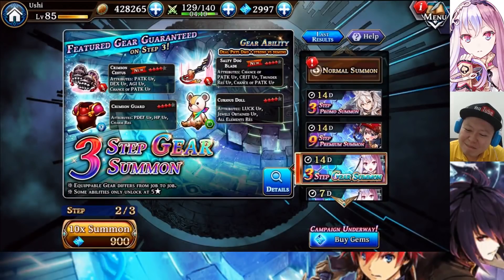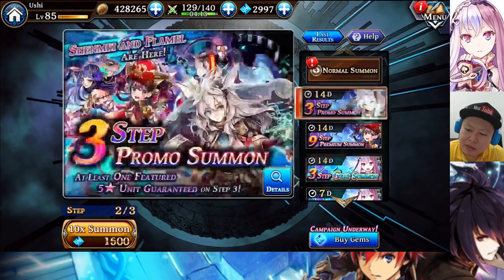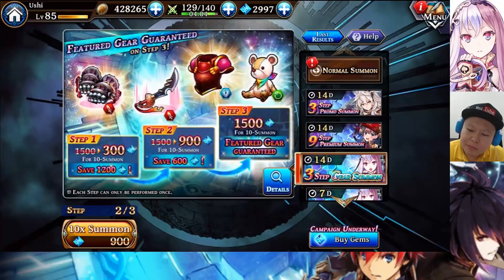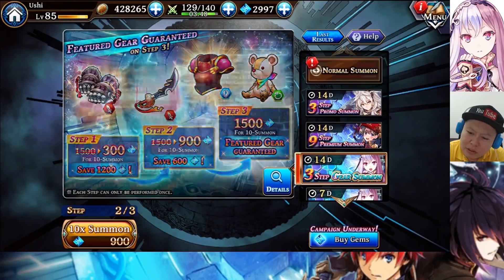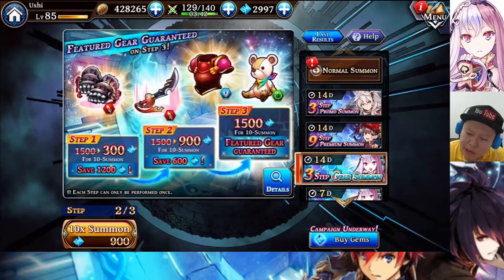Well, not okay actually, but yeah, that's the reason. I can just spend my gems to go until step 3 — who knows, might going to get this doll. Or try to do the second step of this one. I think as for now I will try it here, I really want this doll. Until now in Japan I'm still using this doll — it gives really nice max HP boost. Hopefully it is the same as the one in Japan right now, because here it only says boost luck, jewel obtain, and all elemental resistance. Where is the max HP? Is it not here yet?